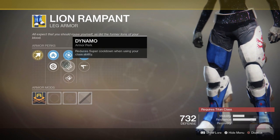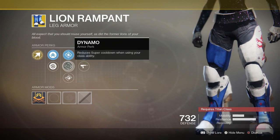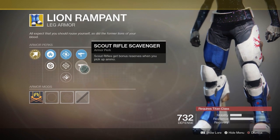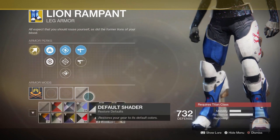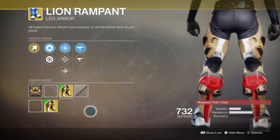As far as the roll goes, we've got some pretty good things like Dynamo and Bomber — both things I do like to have on a lot of my armor pieces. However, Special Ammo Finder is the best thing to have in that column, so it's kind of averaging out — not a lot of great stuff. And it does in fact have an ornament, which is kind of meh.